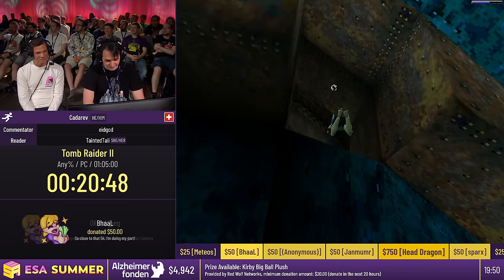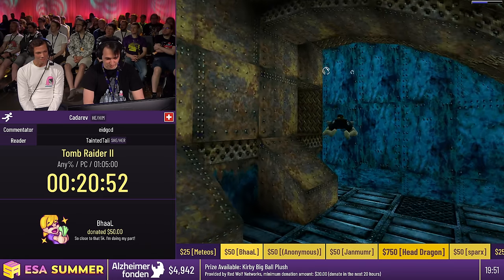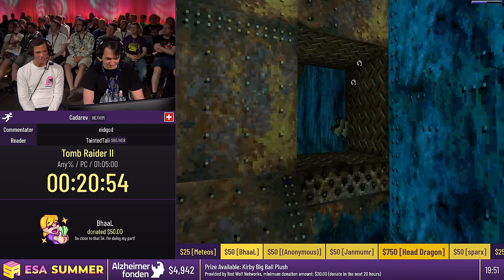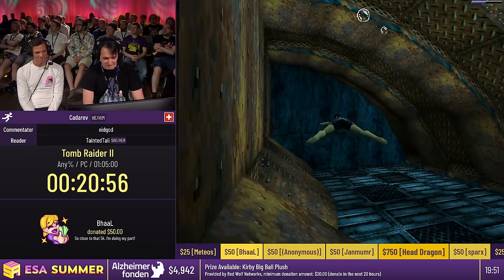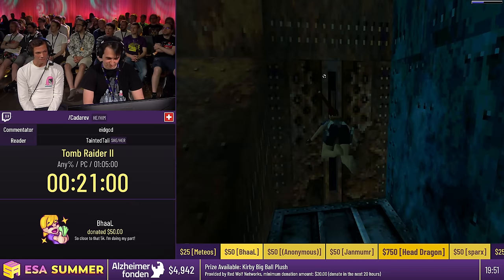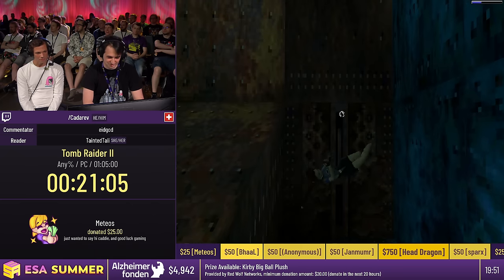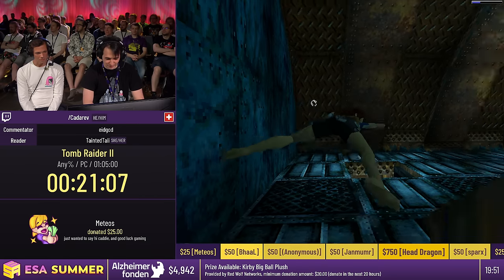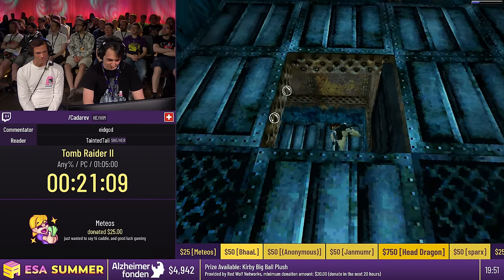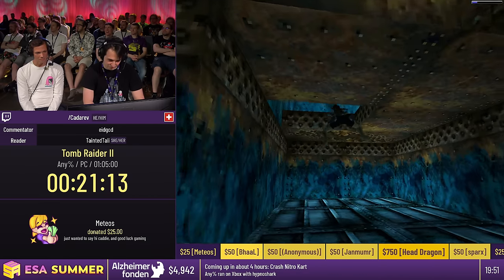Tomb Raider 1, 2, and 3 all have this very cool rotating menu with the passport sound. In Tomb Raider 4 and 5 you instantly go into the save list when you press quick save, but for these games you open the passport, then select a save file, then the passport closes. So you get used to that sound pretty quickly.